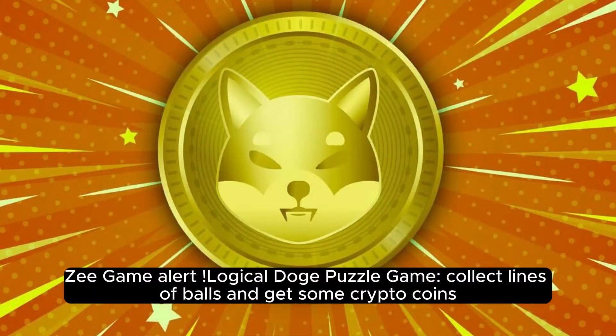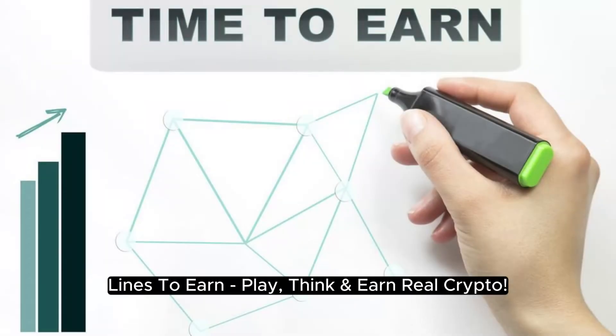Z-Game Alert — Lines to Earn, a logic puzzle game. Collect lines of balls and get some crypto coins. Play, think, and earn real crypto.